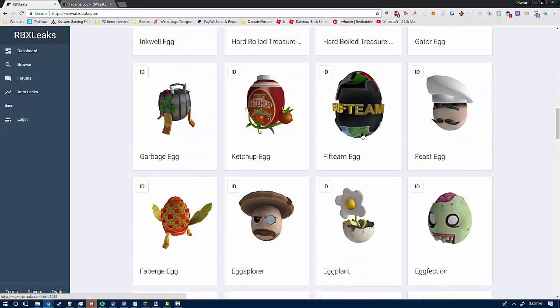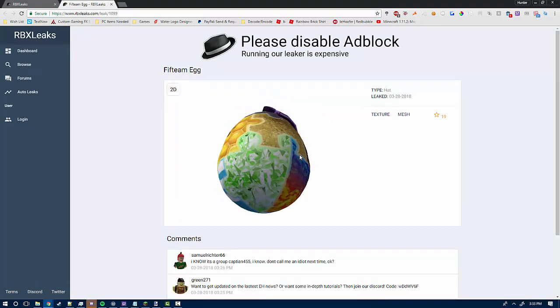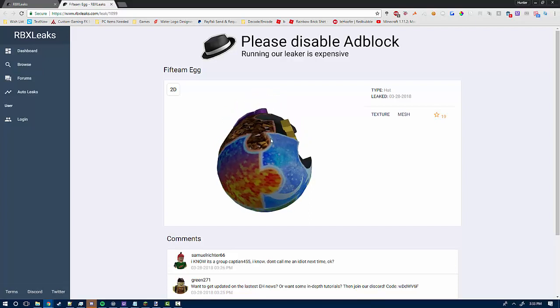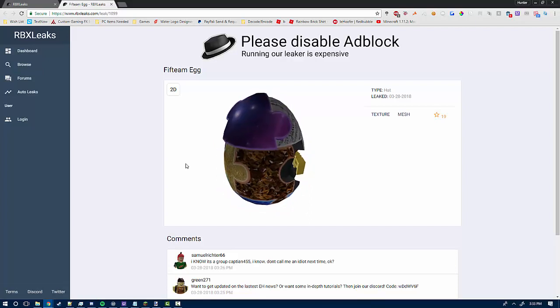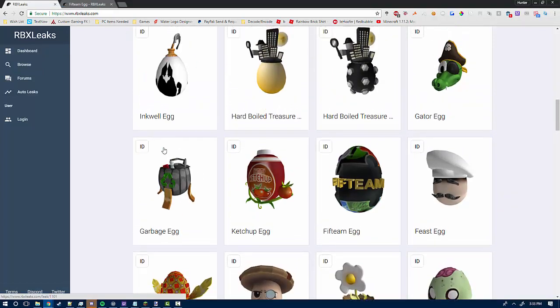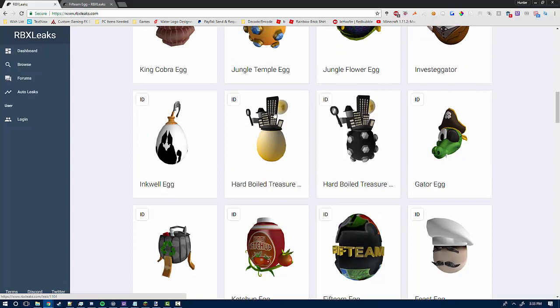We got the feast egg, the 15 egg — which is the creator of this year's egg count, they are the team. And as you guys can see, it's a pretty decently looking egg, looks like a puzzle piece. Maybe we have to do a puzzle to get it, I'm not too sure. Next up we got the ketchup egg, the garbage egg, the gator egg. We got the hard-boiled treasure — no gems. I'm assuming it's gonna be like you have to do something to get it covered or something; I don't know how it's gonna work.